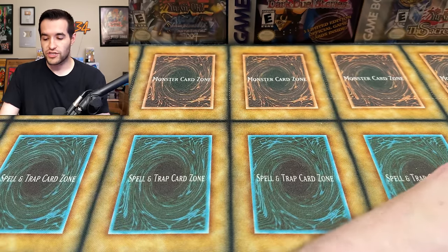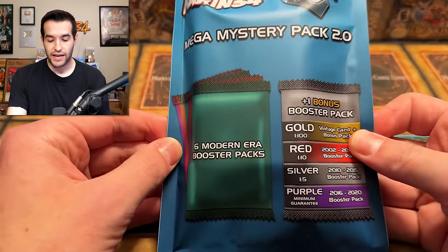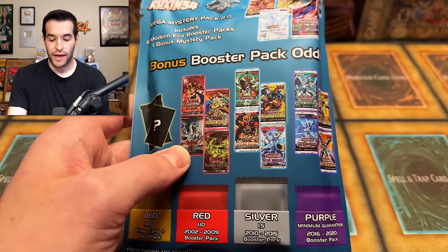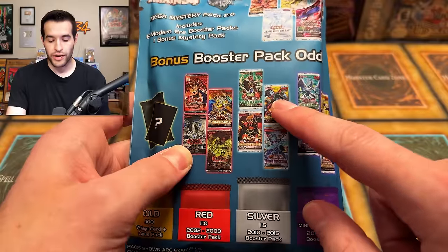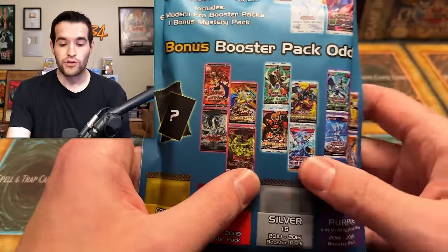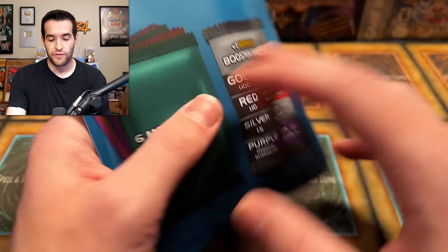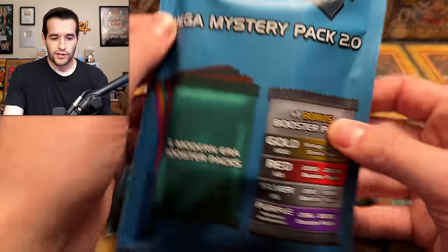I wanted to show you guys just an example of what you can get. The first one is an example of a purple pack — inside you get six modern era packs and then one of the bonuses. We're changing up the packaging for 3.0. Cyber is no longer in here, and no Code of the Duelists either — we took those out because they're not great. We left all the good stuff in and took out the worst stuff. We also added some 25th anniversary packs — they'll be scattered throughout, which you guys wanted to see in the next packs.